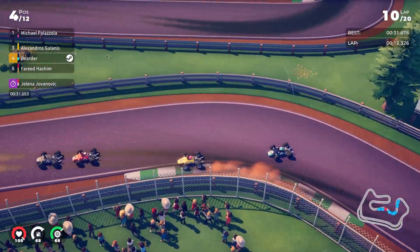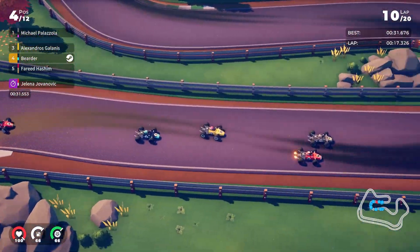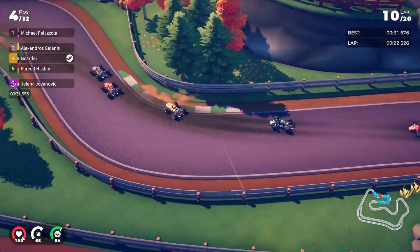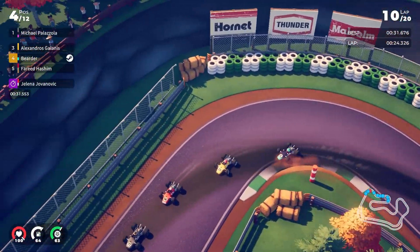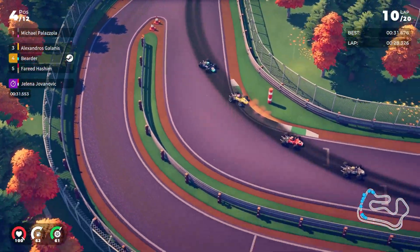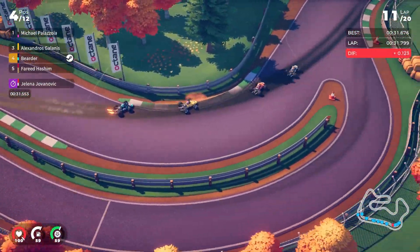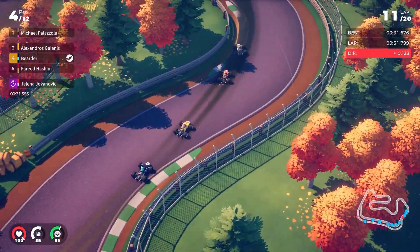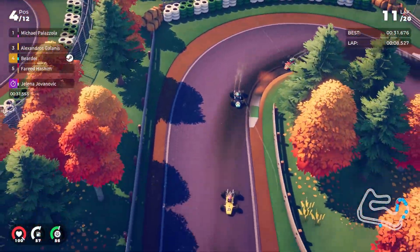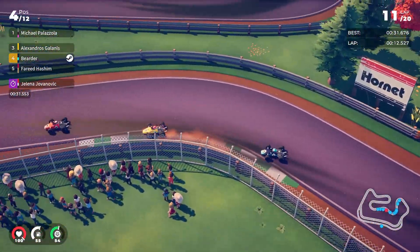I like that yellow scheme — it's really simple. Galanis is ahead of us, so this is first, second, and third ahead. Palazzola is leading the race. I messed that up earlier, for some reason I thought they were behind me. Maybe they had the fast lap, but now Jovanovic does — they got a 31.5, we got a 31.6. So getting that fast lap back is not out of the question at all.